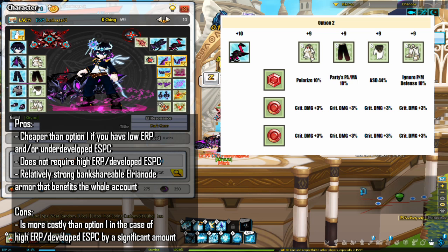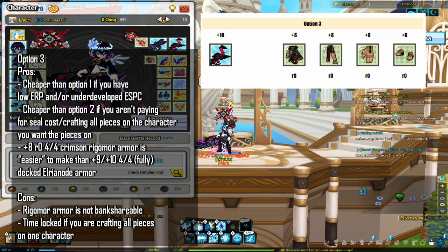Option 2 exists if you are having a hard time getting in with a plus 9 FOJ due to low ERP and/or an underdeveloped L-Search priority collection. With a plus 10 FOJ, you can use plus 9, 4-out-of-4 L Reinold armor instead, and not have to invest in a plus 10 set. You can also work on your ERP and/or L-Search priority collection to eventually do Option 1, but Option 2 exists if you are more in a hurry.